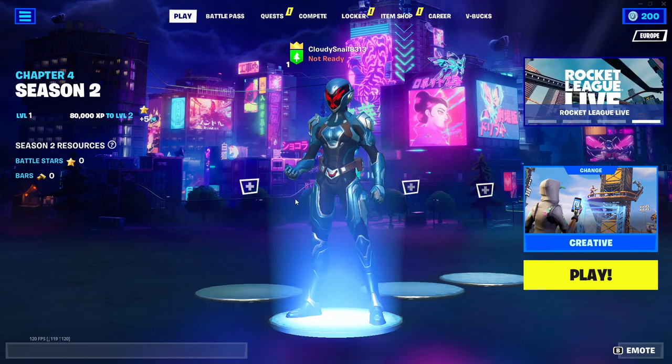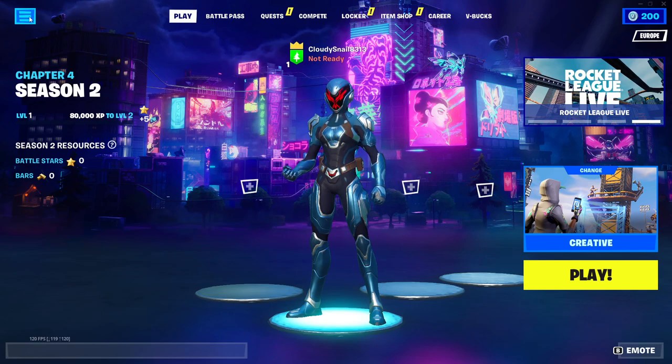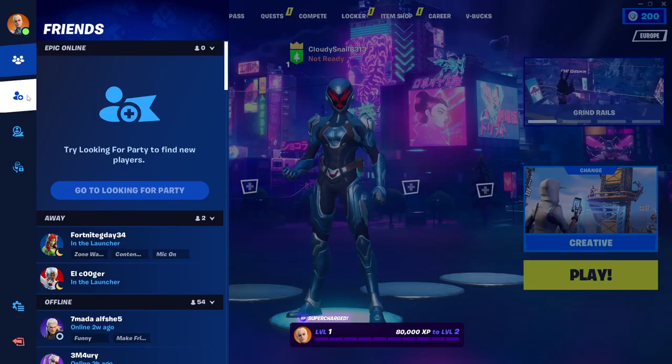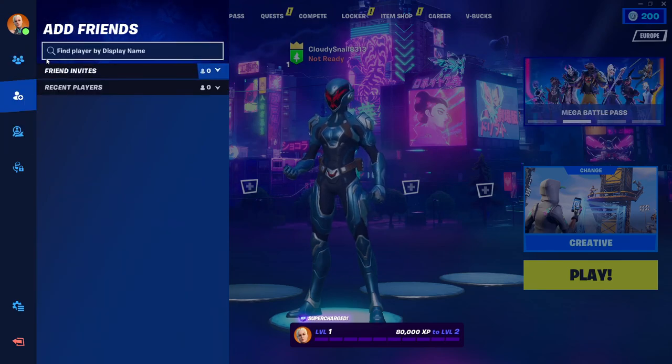First of all, let's look at how you can add your friends. You're going to go to the top left menu, click on this menu, and then navigate to the plus icon. When you click on it, you can add your friend.